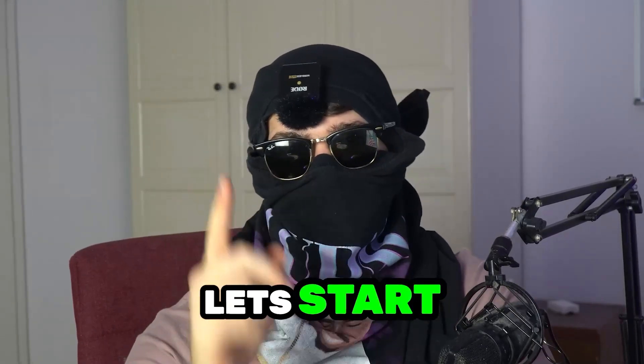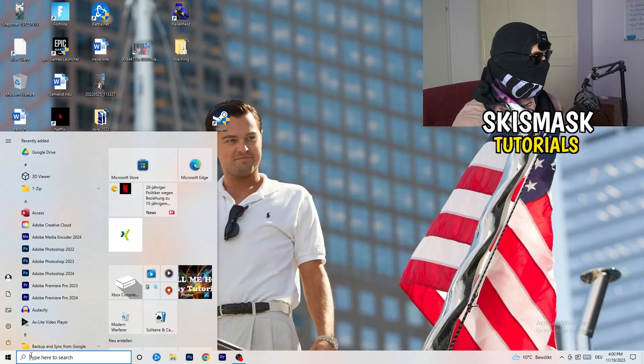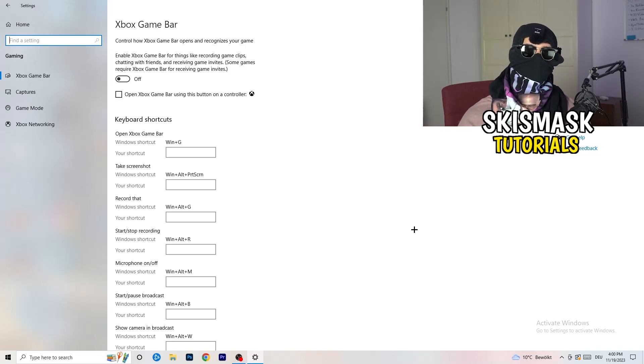The first thing I want you to do is really simple. Go to the bottom left corner of your screen, right click, and click Windows Settings — or hit your Windows key and click Settings. Go to Gaming, then Xbox Game Bar, and turn this off. It causes a lot of trouble, especially on low-end PCs. You don't want anything running in the background affecting your performance.